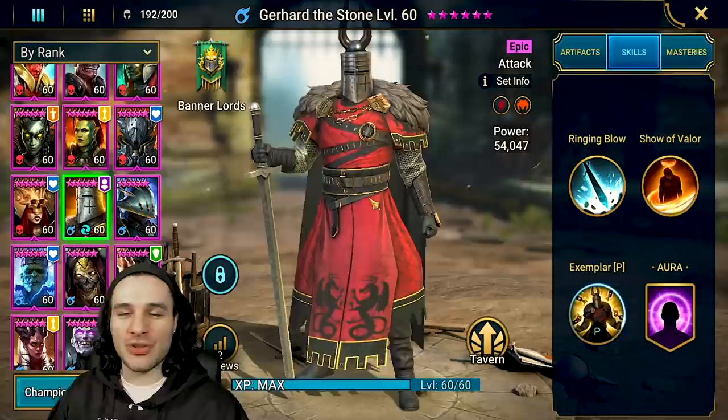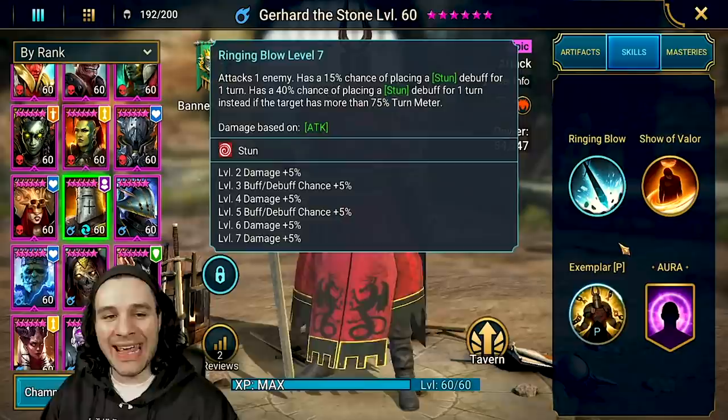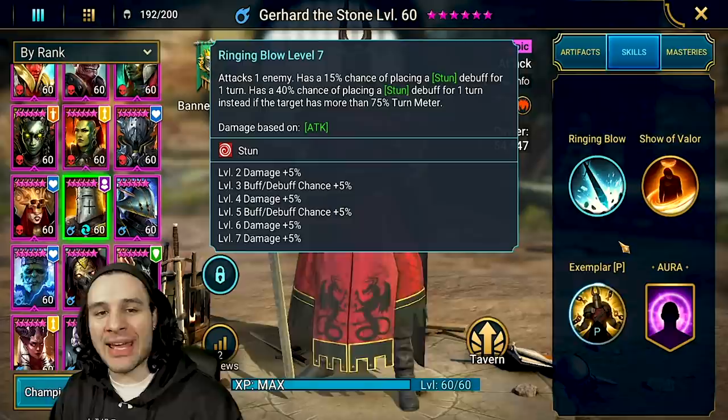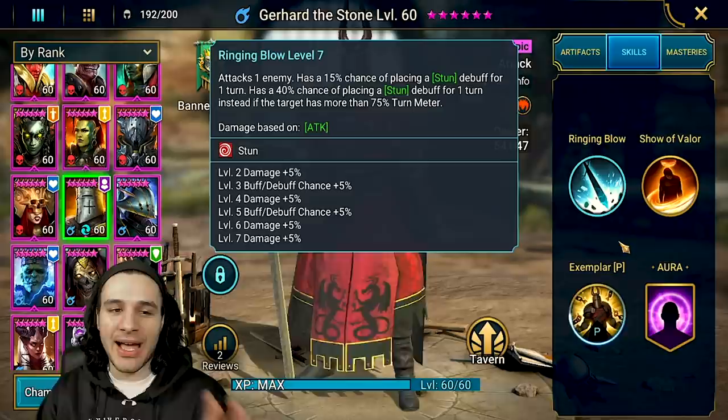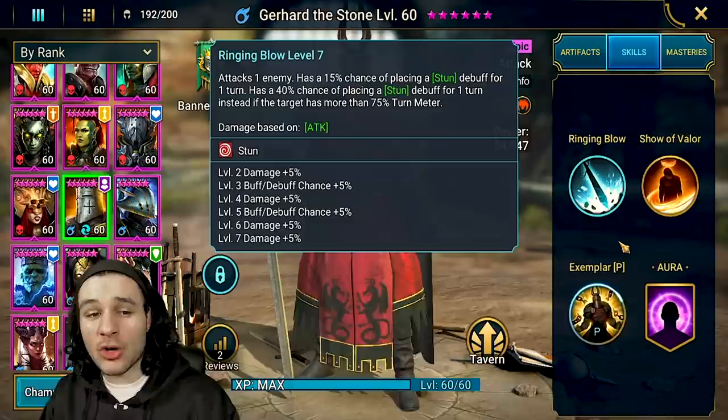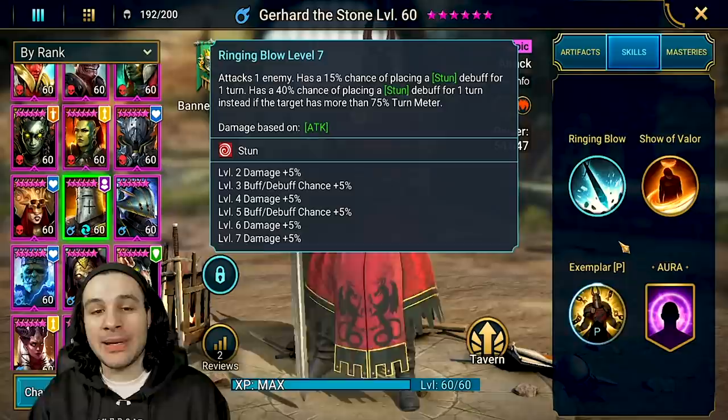We have an A1 here — Ring Blow. This kind of reminds me of someone like Killian, where it attacks one enemy and has a 15% chance — fully booked, a 25% chance — of applying a stun debuff for one turn. That's kind of enough to make sure whatever target you're focusing doesn't get a shot. It also has a 40% chance, up to 50% fully booked, of stunning a target if their turn meter is greater than 75%.